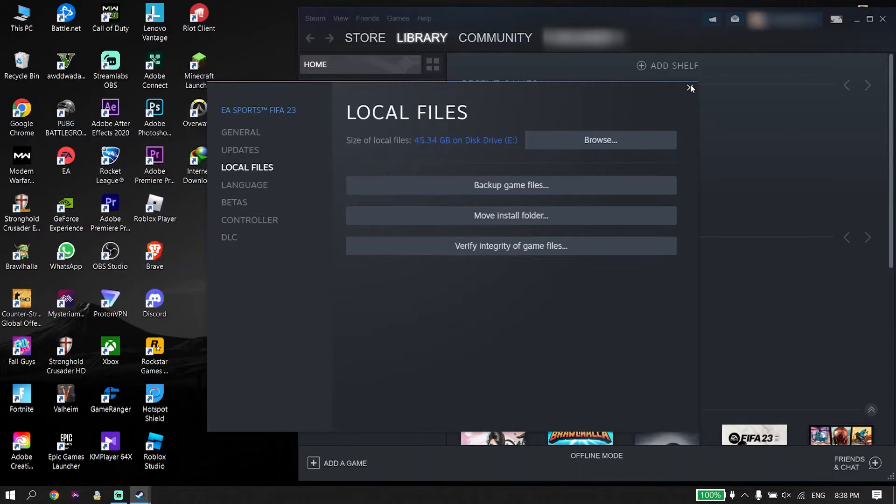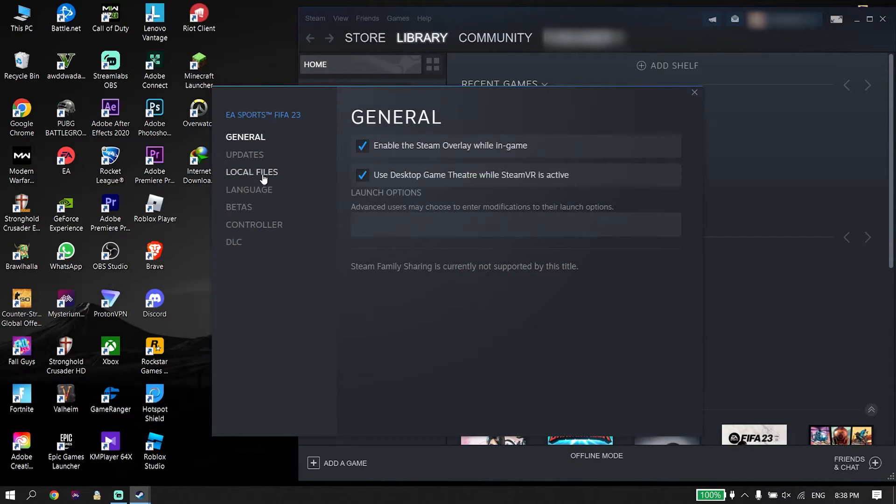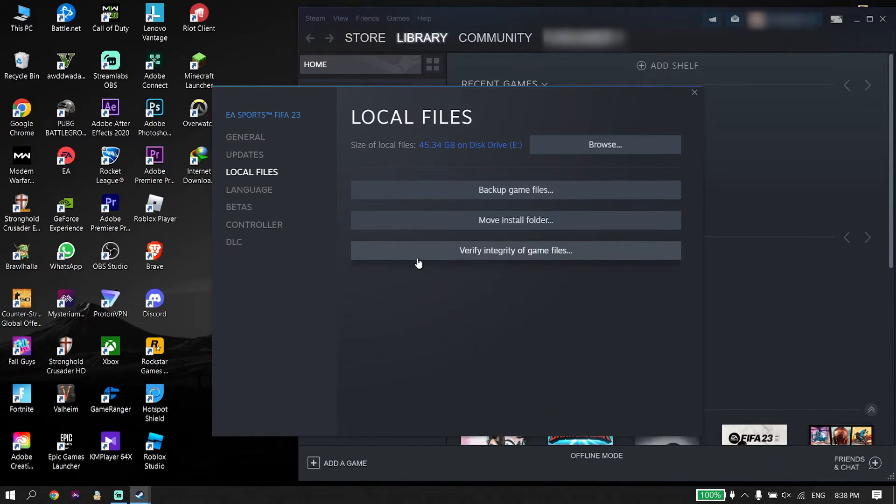For the third solution, verify FIFA 23 game files. If you play from Steam, right-click on it, click Properties, click Local Files, then click 'Verify integrity of game files.' You can do the same on Origin by selecting Repair FIFA 23 files.